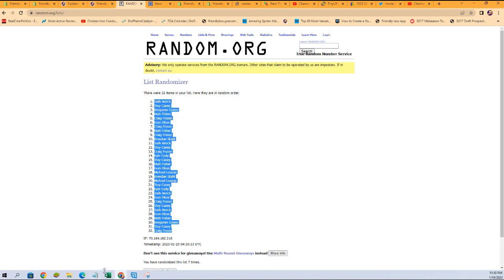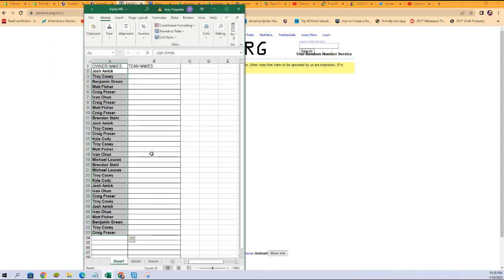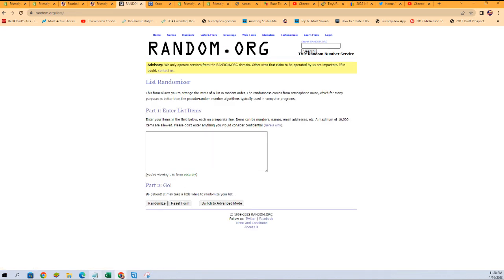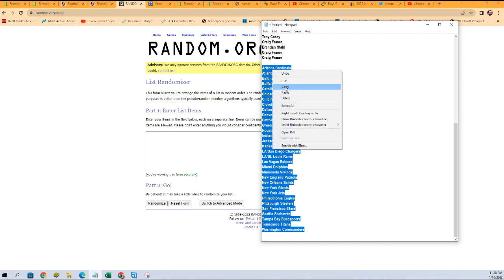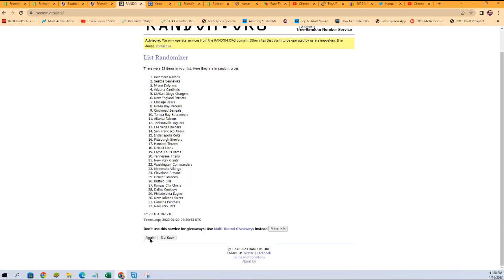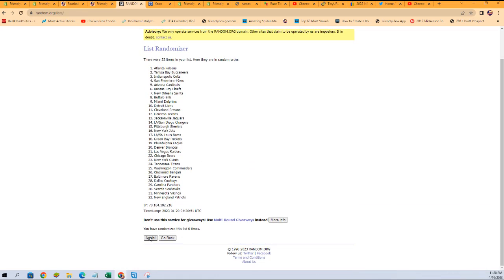All right, let's get those copied on the spreadsheet. Here we go. Now let's go grab a fresh randomizer, just like that. Let's grab our team names. Got to randomize the teams — all of it, even the last letters. All right, again seven times: one, two, three, four, five, six, and lucky number seven.